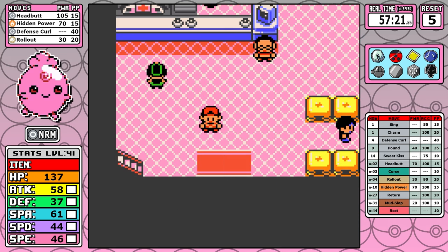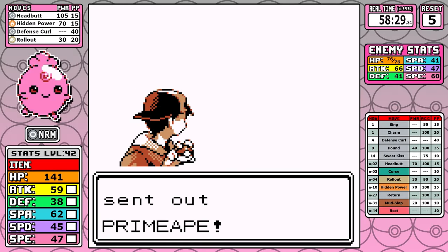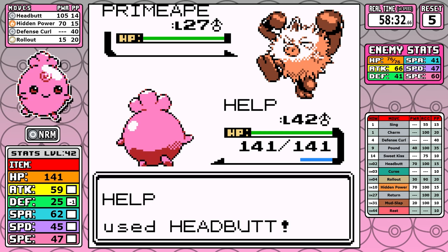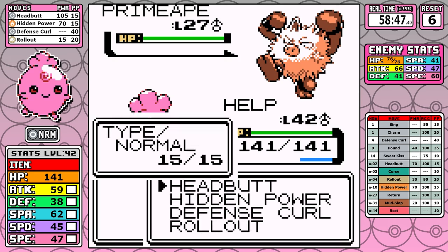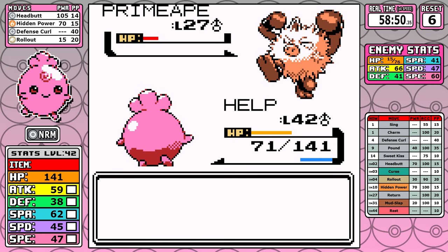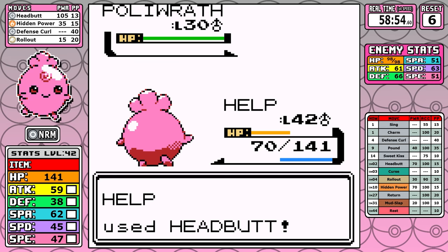I thought, well, maybe I solved one of the huge problems of the run. But let's just take a look at Chuck and see how that's not really the case. Chuck leads with Primeape — I get hit with a Leer, Headbutt does not knock out the Primeape, and then a Karate Chop takes me out in a single hit. That's kind of how this fight's going to go. I die a ton here. Even if you can make it past the Karate Chop one-shotting you, it feels like Chuck's Dynamic Punch had a very high success rate. In reality, Dynamic Punch only has a 50% chance to hit, but it felt like it was hitting about 95% of the time today.